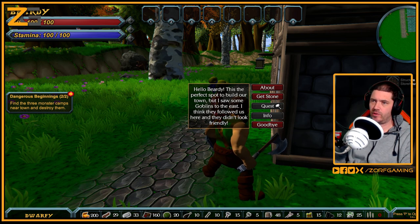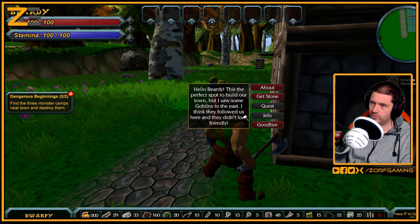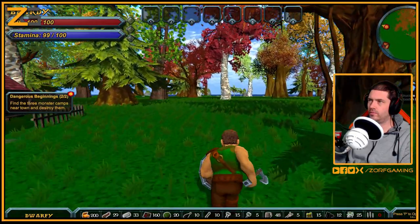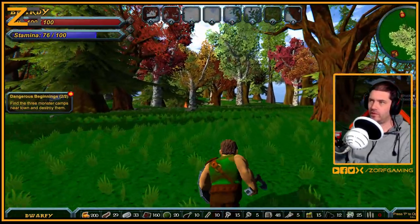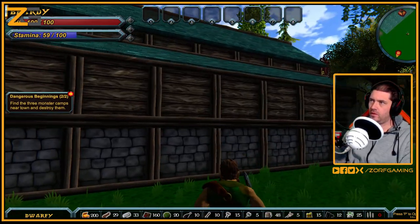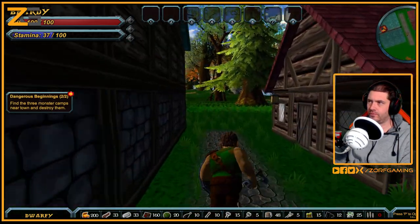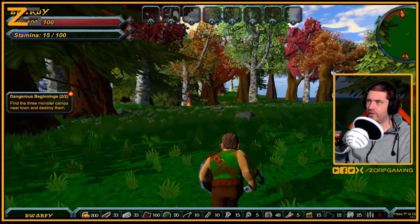Hello Beardy - this is the perfect spot to build our town, but I saw some goblins to the east. I think they followed us here and they didn't look friendly. Find the three monster camps near town and destroy them. I'm following the marker on the map in the top right now. I've got two markers - I think it's taking me to the quest giver, and the other marker is obviously to the camps.